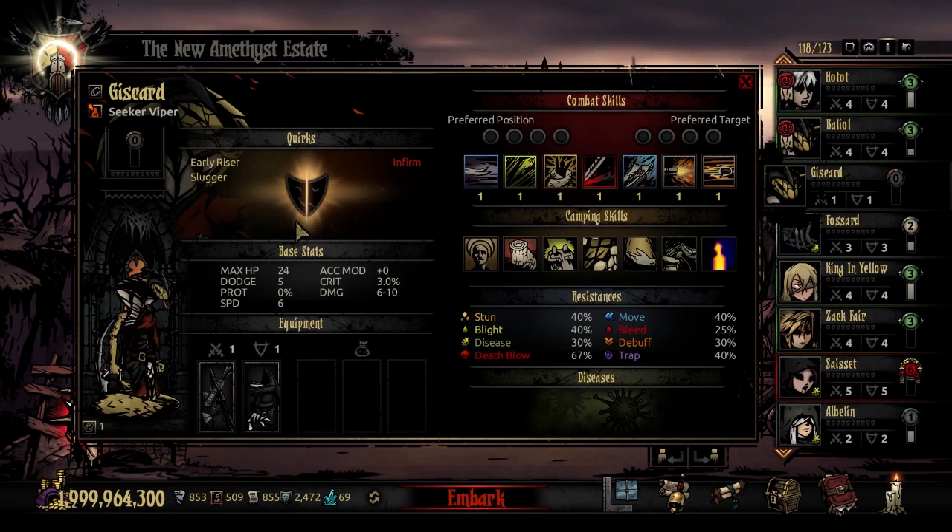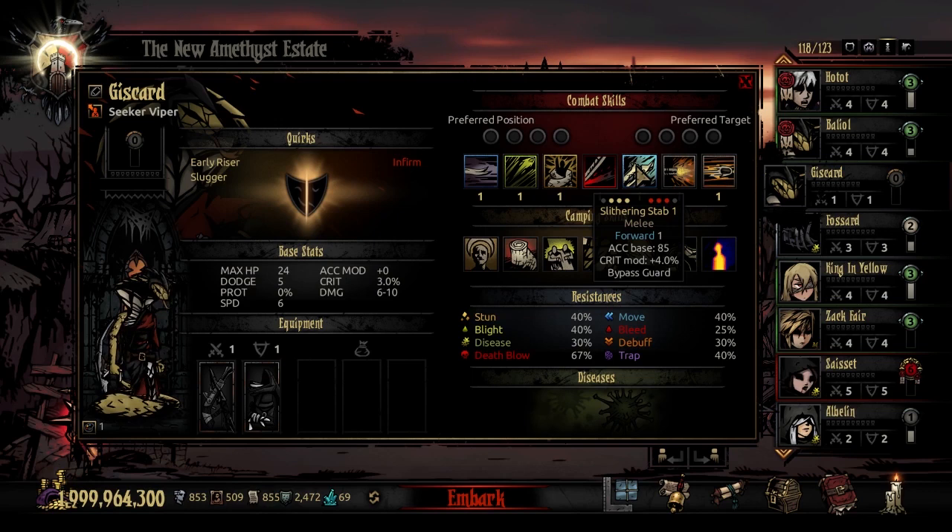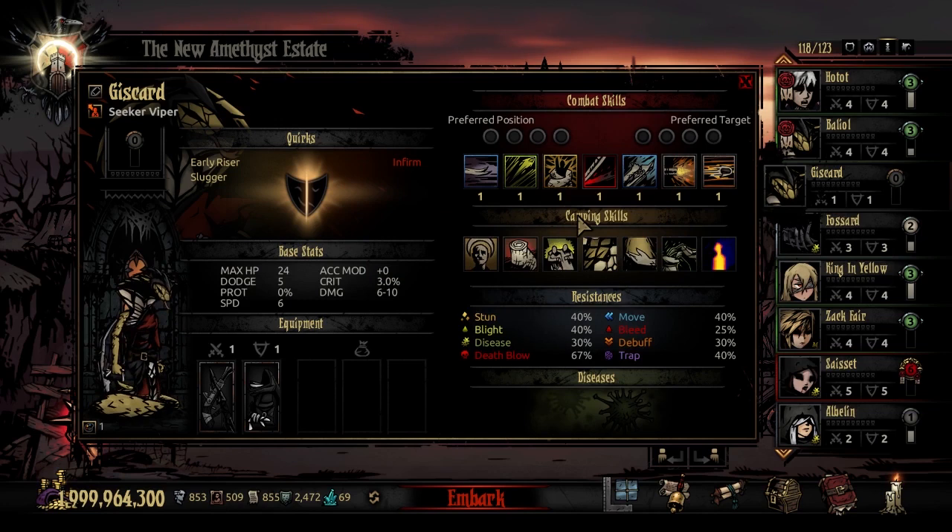This also means she will not be able to move herself through combat by other means other than these two abilities — Sweeping Slash and Slithering Stab — or by moving her partners to force her into a position. She has a weird degree of positional control that way, but she's not going to be fine-tuned enough to necessarily choose exactly what position she'd rather be in.